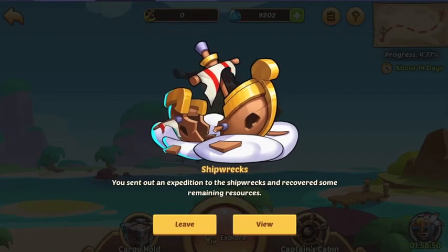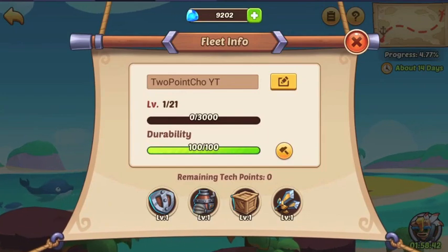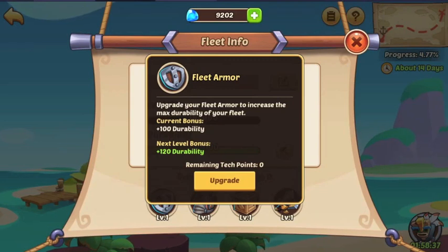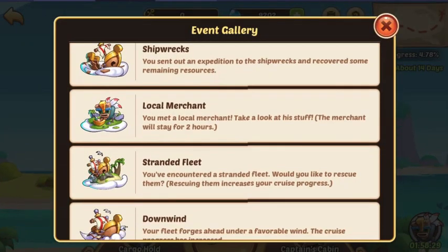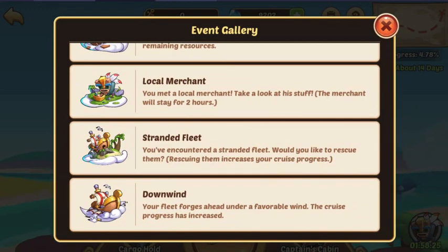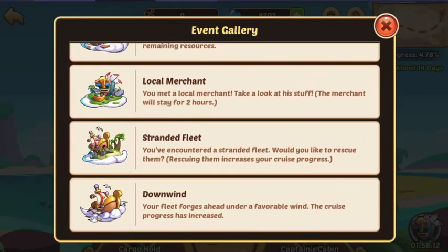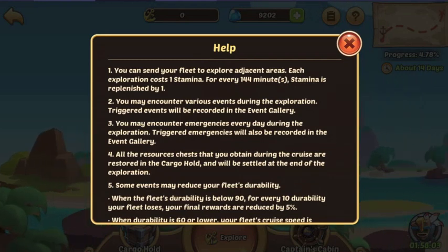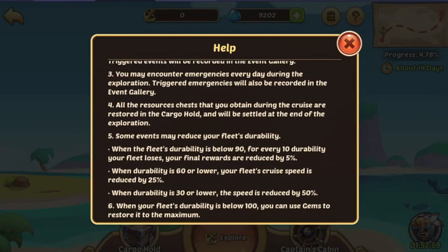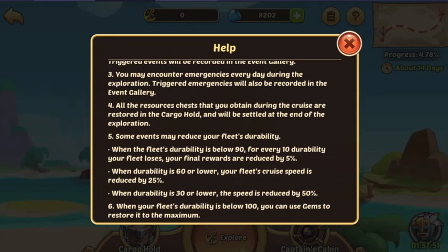We did one last explore and got some extra free stuff. Real quick — this will show your durability, and you want to keep that as high as possible. I'm not sure if upgrading changes anything, but whenever you get to 90, 60, and so on, you want to keep it up so you can go as fast as possible and get the most resources. If you attack people and lose, your durability goes down — that makes sense. The help section explains everything I just said. Your cargo hold shows everything you have and everything you'll get at the end of the 14-day trip — though it can finish sooner, so that's just an estimate.